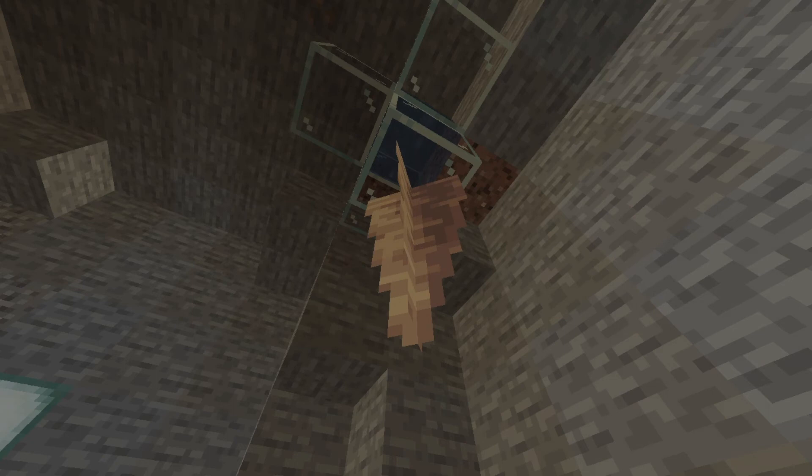In addition, if a pointed dripstone block drips onto another pointed dripstone block, both of these blocks will grow. This means that pointed dripstone is now farmable, although the block does grow at a very slow rate.